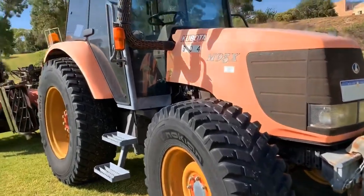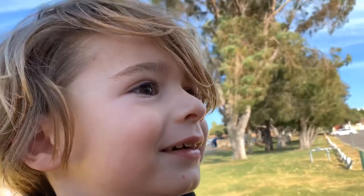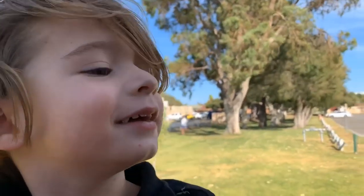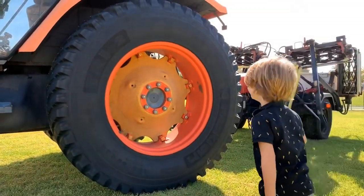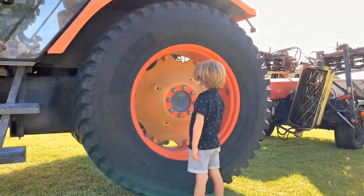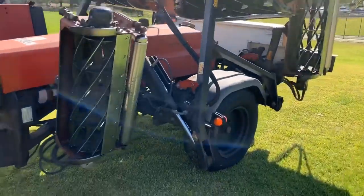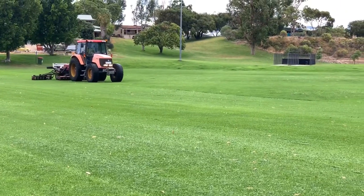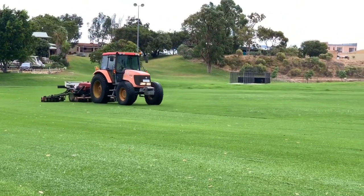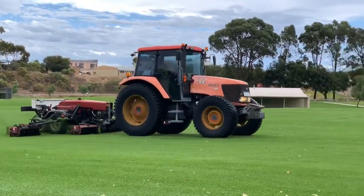Check out this red tractor. Steering wheel? What can you see? Pedals — steering wheel and pedals. Wow, is it bigger than you? Yep! This red tractor is pulling a big lawn mower.